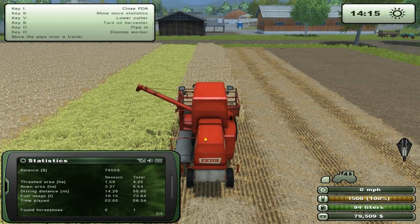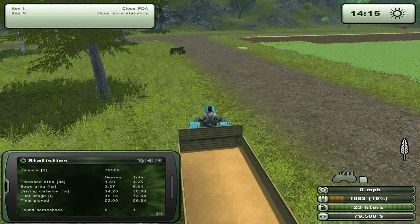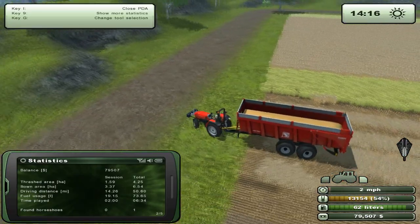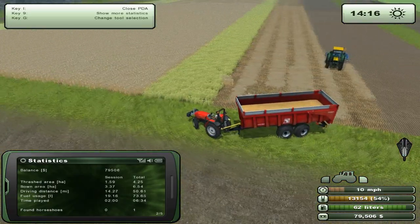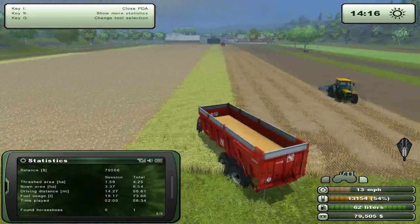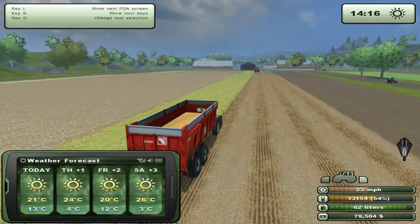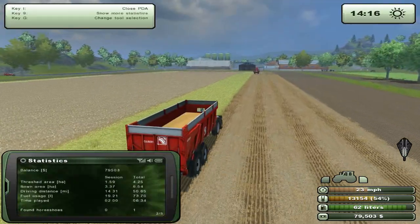So what we've got to do — we need the big tipper. Tell him to come back. We'll need to go ahead and go to the bank. We'll also need to deliver all of our crop. I think we've got a lot of wheat, so let's just check how much we've got. Back to statistics.